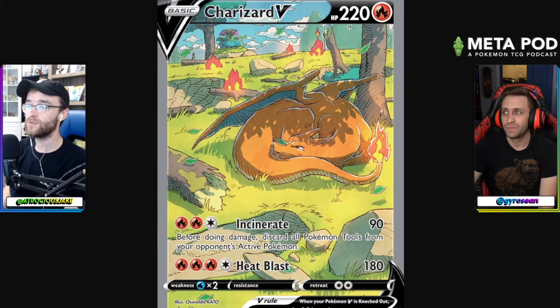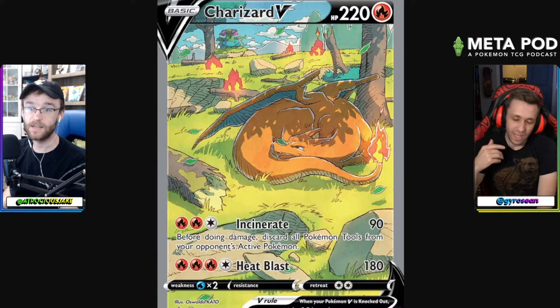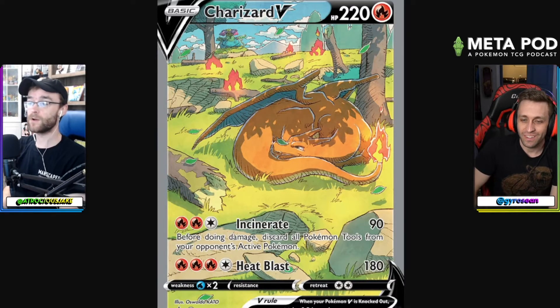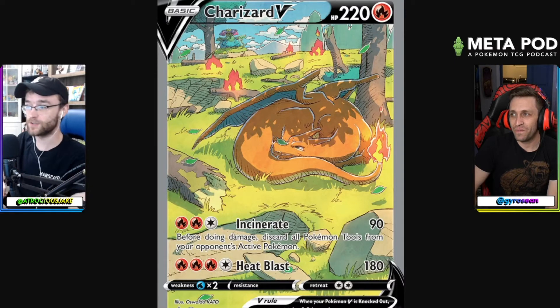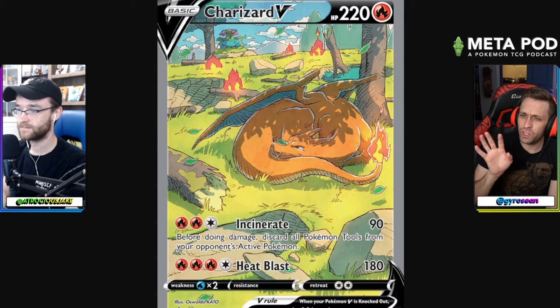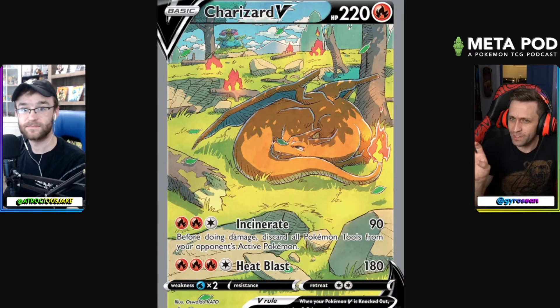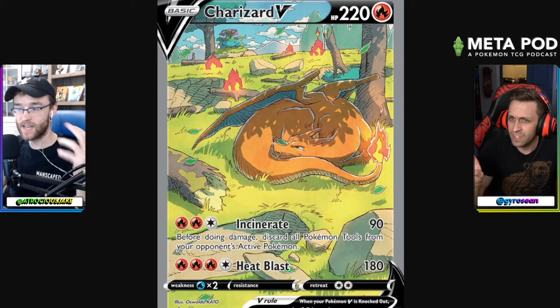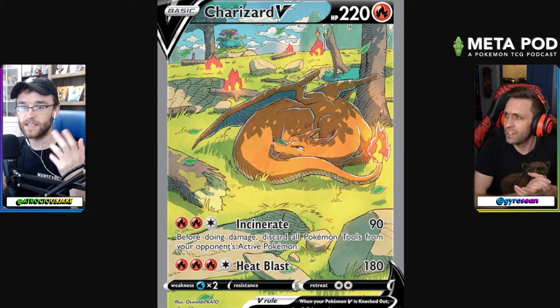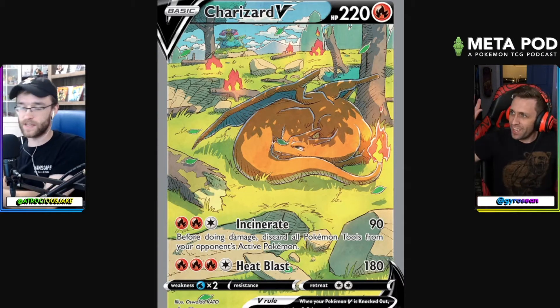The three etched promo foil cards — Charizard V, VMax, and VStar — are absolutely gorgeous. For the audience that can't see the images: all three of these are definitely in my top seven to ten Charizard cards. I'm not one to collect Charizards, but I kind of want all three of these promos. The hand-drawn nature of the Charizard V is reminiscent of that Golurk V alternate art card — probably the same artist and art style.